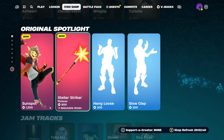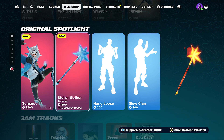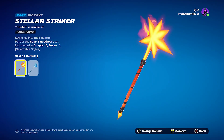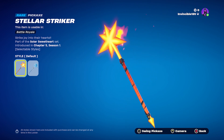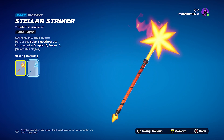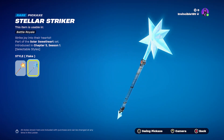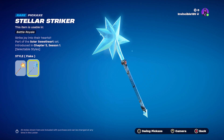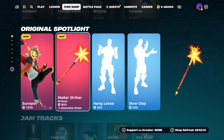Also included in the bundle — and available separately for 800 V-Bucks — is the Stellar Striker pickaxe. Check out the different styles: we have the regular Stellar Striker with that yellow-orange combination, and we also have Flake, which is the icy version that fits the Cold Fusion style of Sunspot.